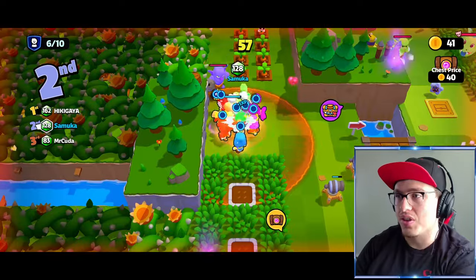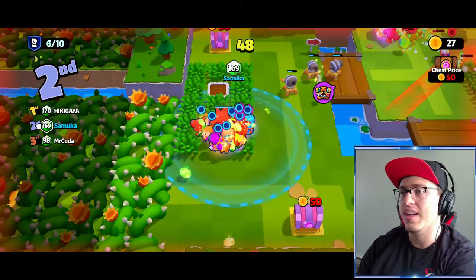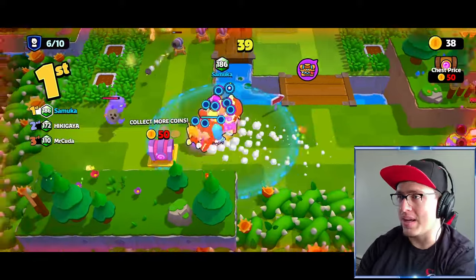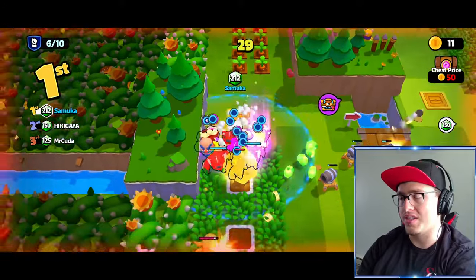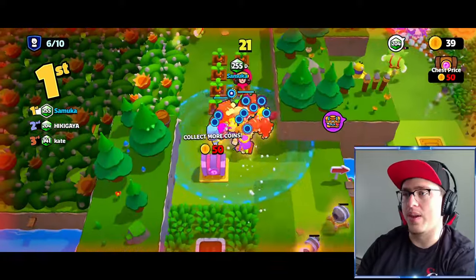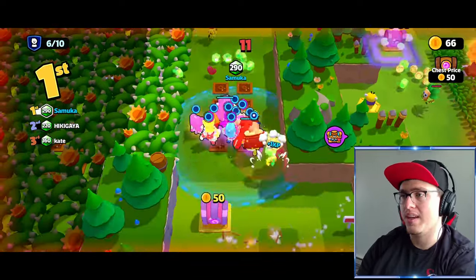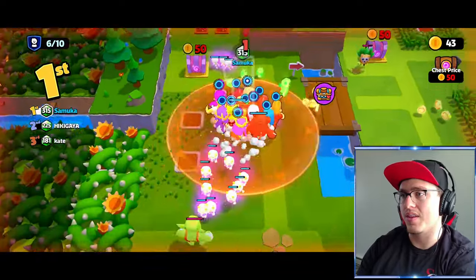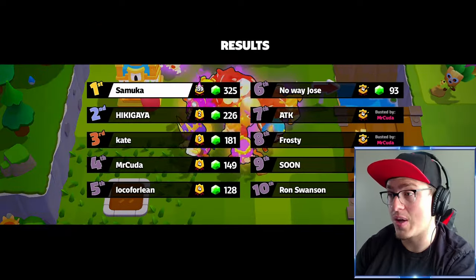For this last match, I have 128 gems — watch how many gems I have by the end of the final minute. I'm doing the exact same thing: staying away from other players, taking care of all the monsters around me and all of the trees. Here's a tip: if you have a bomb you can drop it on plants and trees in case you don't have a Mavis or a Greg, so you can get coins and gems that way. We started with 128 gems and ended up with 325 — more than doubling our gems in the last minute.